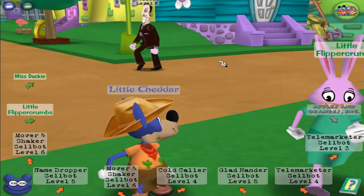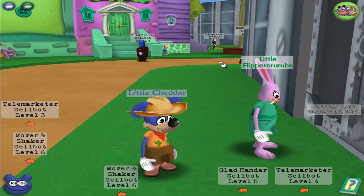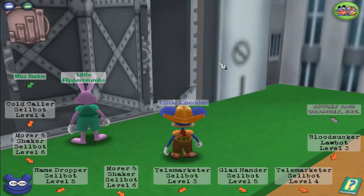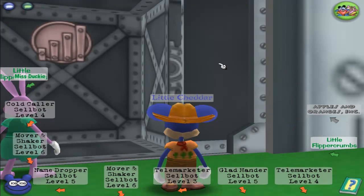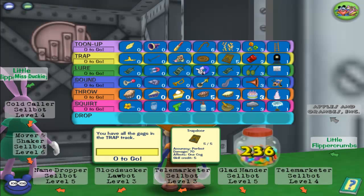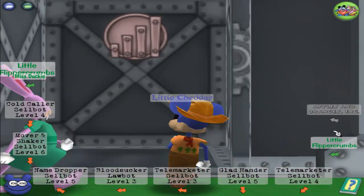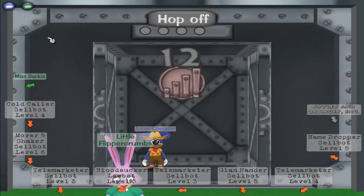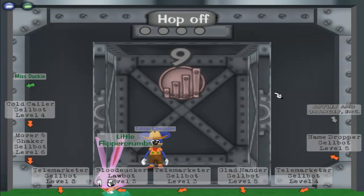Get ready to take on the cog building here. A random purple rabbit came out of nowhere — that's definitely going to be on the blooper reel. But I came prepared with all of my gags, as you can see. I'm all well and prepared to take on this building. For this journey, you need lure. So don't do solo building without lure unless you want to show off.